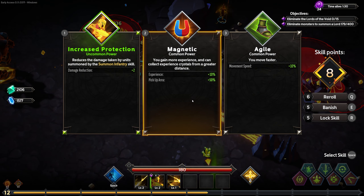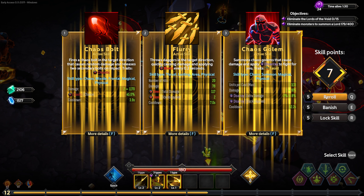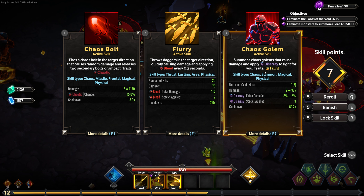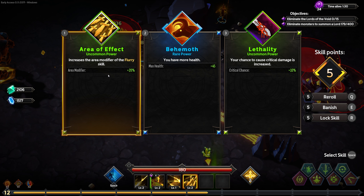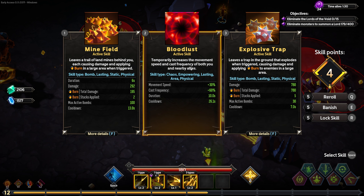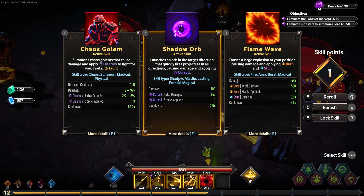We just got eight levels. I'm going to take a magnet. Neither do these — Chaos Golem. I don't remember having Taunt. When you hover over it, it shows you the types at the bottom, which I like. We wanted bleed, so let's take Flurry. Take another magnet, take Lethality, Bloodlust. Bloodlust change — this used to be based on bleed stacks, now it's just you attack faster. It got nerfed, but it needed to — it was incredibly broken before.